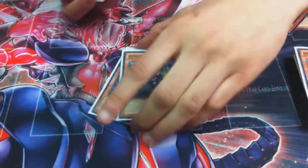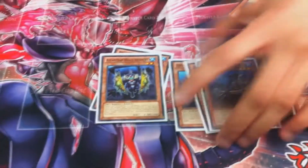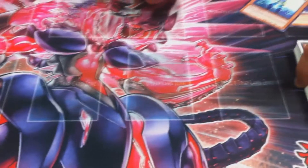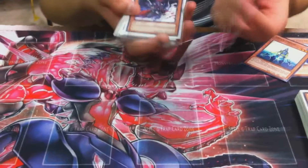Two Infantry, on face-ups. It's basically like an Inzektor engine — a slow version, maybe a more controlled version of Inzektors. I think this is gonna define the format for the first few months until Spellbooks come out.